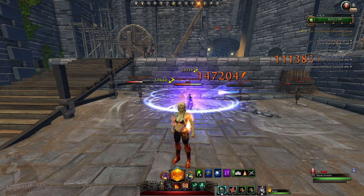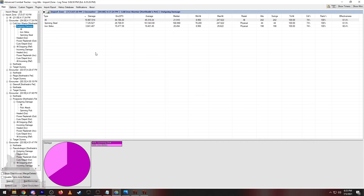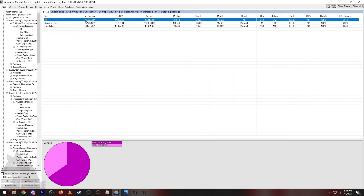Here are the parses. Cold Iron Warrior was on a trial dummy — 44,000.1 DPS, almost 11 million damage, which is crazy. His spinning steel was always 44 hits but his iron strike also did a lot of damage. With eight seconds more he'd do maybe 300,000 less, and his DPS was 9.5 to 9.4 million with one bell or without the bell — it didn't matter too much.